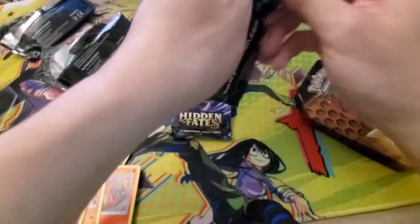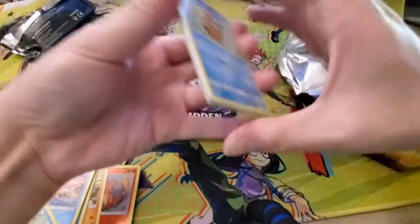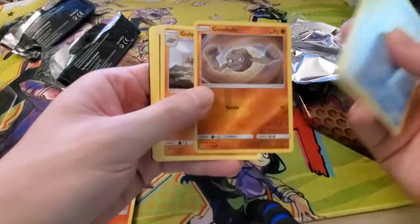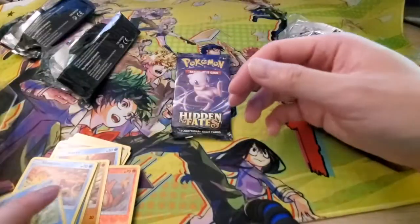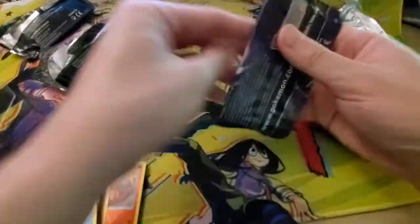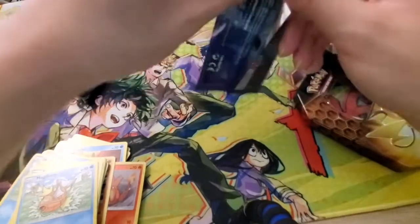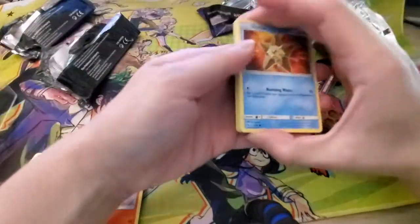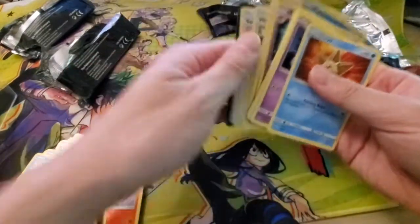Straight into it. First — Geodude and Golem. Last pack of this tin. We did get an ultra rare so this tin is already better than that first one — not complaining at all. Last pack: a Psyduck and a Weezing — nothing out of that pack.